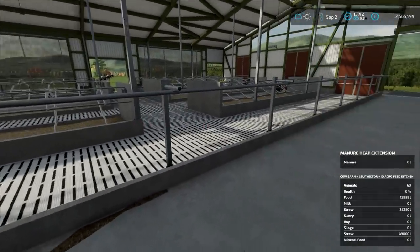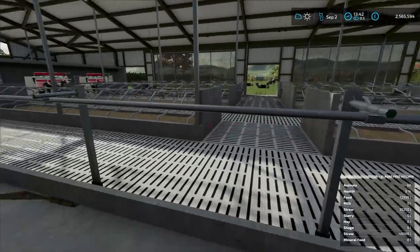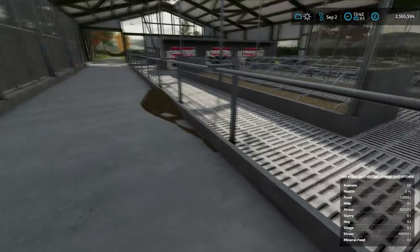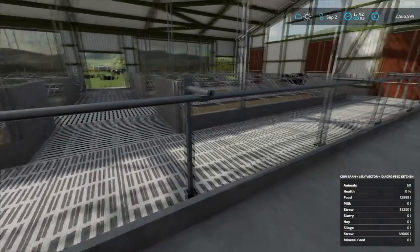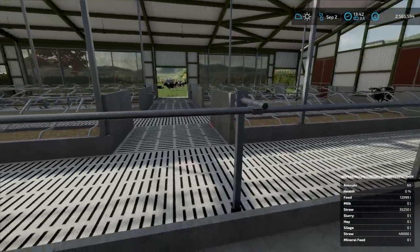Right howdy folks, how are we doing? Welcome back to Greenlands Farm. As you can see we've now got some dairy cows, we've got a bit of grub along the front, they're fully strawed up, and yeah we've got 60 animals as you can see.